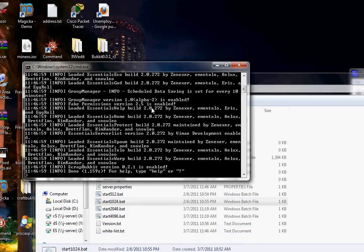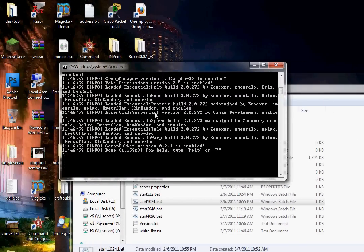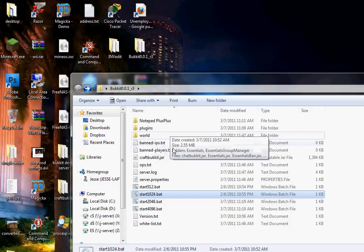Go ahead and start it up — you'll see it generates the world and all the plugins come up. Once it's running, type 'stop' into the command line. Once it says press any key, press enter or space.